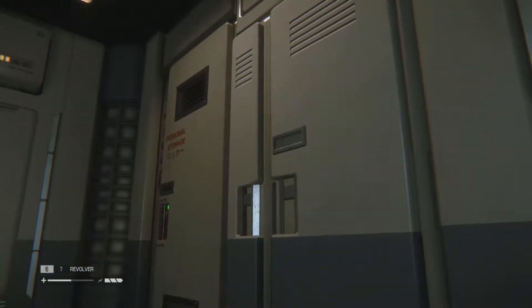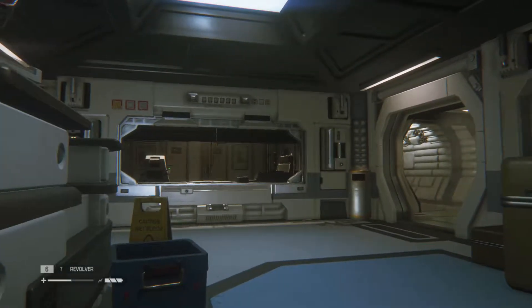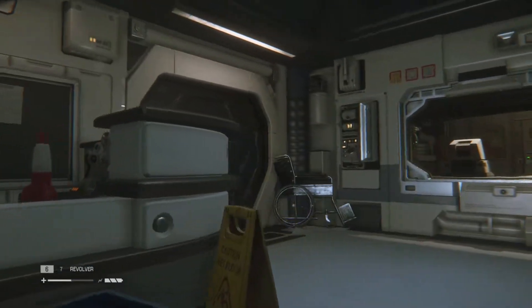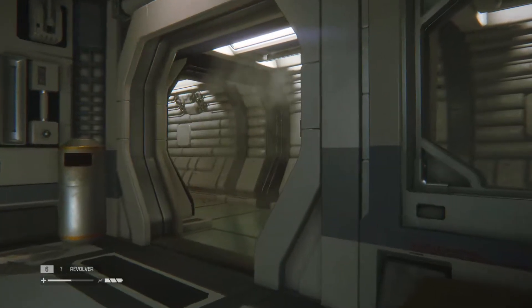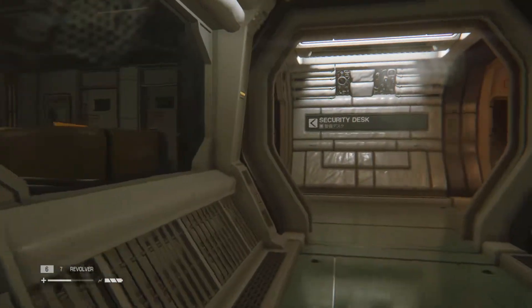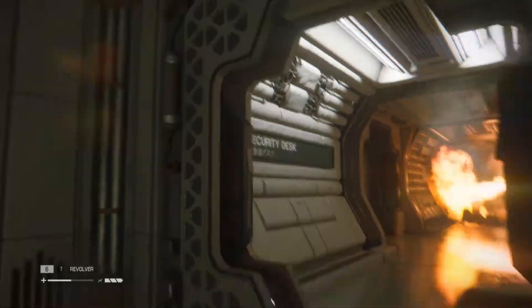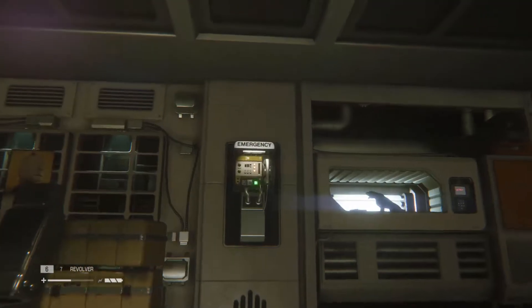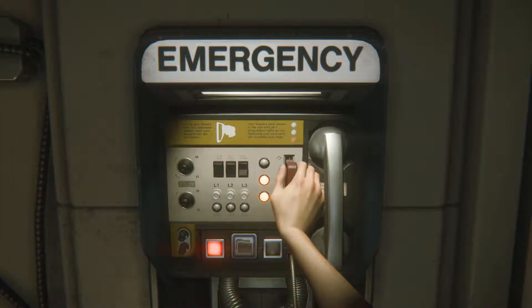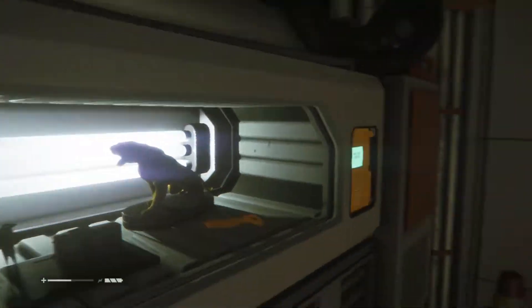It's around here somewhere — very faint, must be in the next room. Where's our boy? Security — creep in here. Safe station! Oh thank god, right here. I feel a lot less anxious.